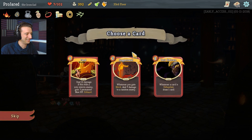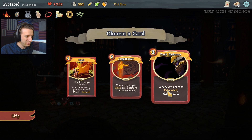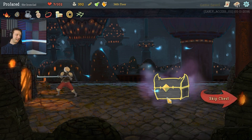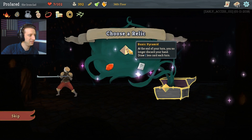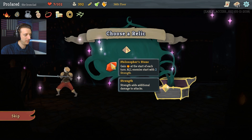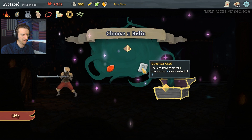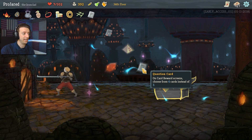Dexterity potion. What have you got? Deal 3 damage to a random enemy — cool. I'm going to exhaust a card to draw a card. I'll take Juggernaut. All right, I did it! Give me your super loot. Choose a relic — Runic Pyramid: you no longer discard your hand, but you draw one less card each turn. Philosopher's Stone: gain energy at the start of each turn, but all enemies start with plus 2 strength — no thank you. Or a question card: on card reward screens, choose from 4 cards instead of 3. I'll take that!